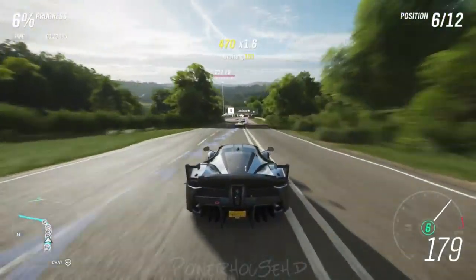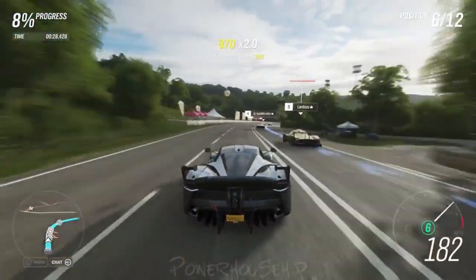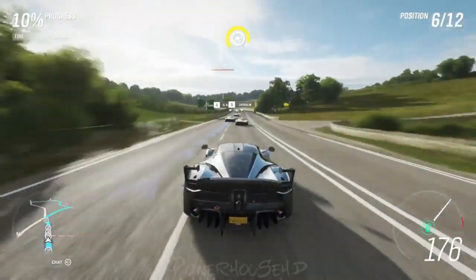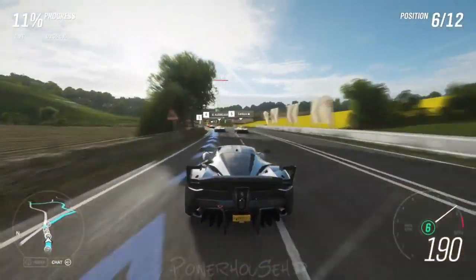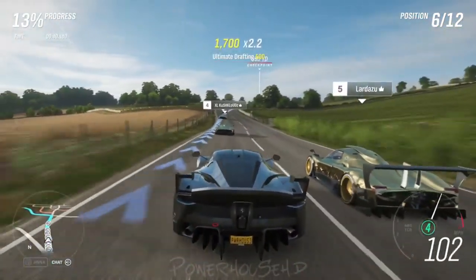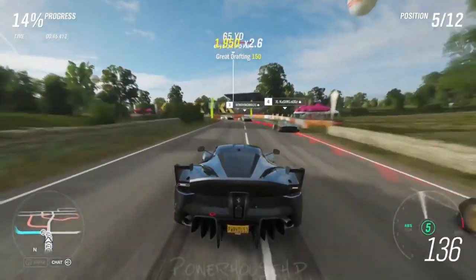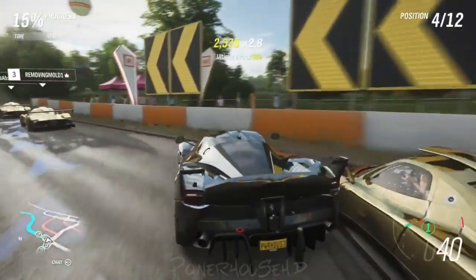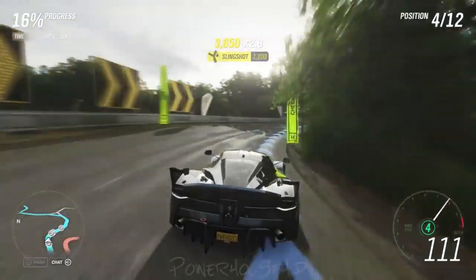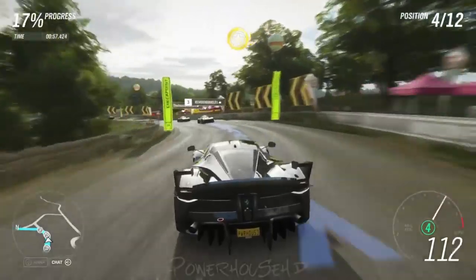Number one is going to be the Ferrari FXXK. This is quite the car — about 1,000 horsepower. It's a very aerodynamic car with an interesting wing design. It was one of the better cars in Horizon 3, and it's one of the better cars in Horizon 4. V12 engine and everything — it has great speed, and you can go fast in this car and not worry about spinning your wheels. That's the thing I really like about this car, especially besides the fact that it is already a Ferrari.